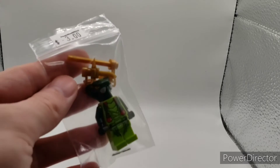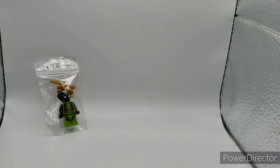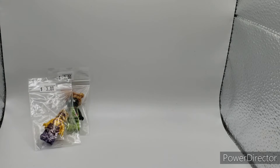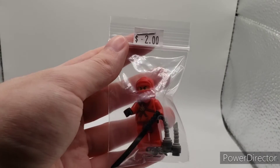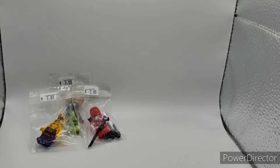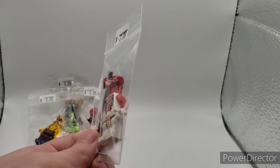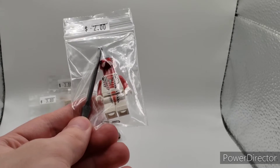Starting off with the minifigure side of stuff, we have Spitta, which I got from the new Lego store. We have Chop from Lego Ninjago, then Kai from Lego Ninjago — the original version. Then we have Feng Shui, the original version from Ninjago. There's only one version, but I said original just in case they come out with a legacy one.